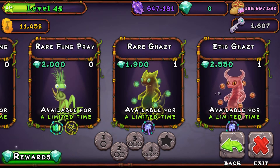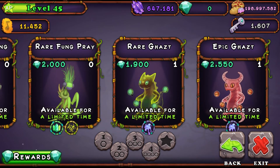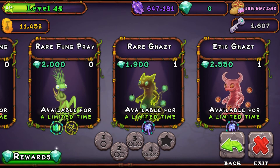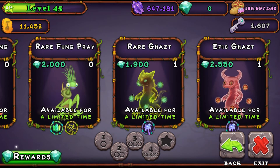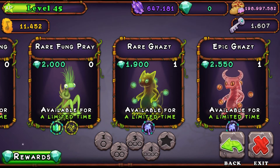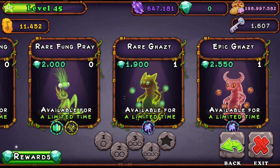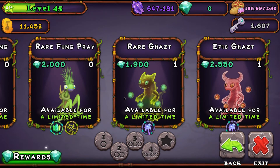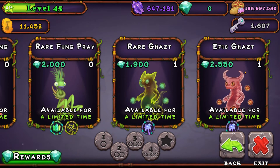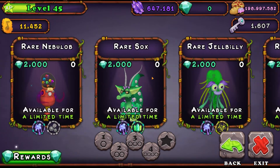Comment down below: what is your favorite rare Ethereal monster in the whole entire game? It could be Rare Ghazt, Rare Grumpyre, Rare Fungprite — mine... I mean, Grumpyre is really cool, and I love Rare Ghazt. I really don't know.